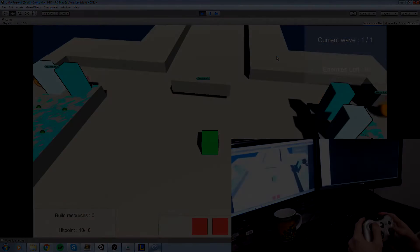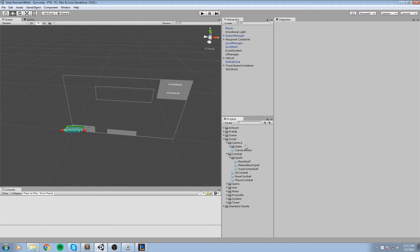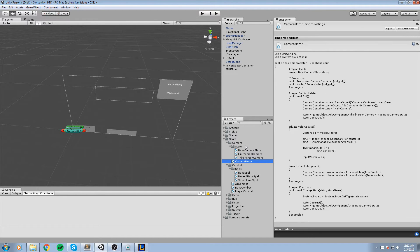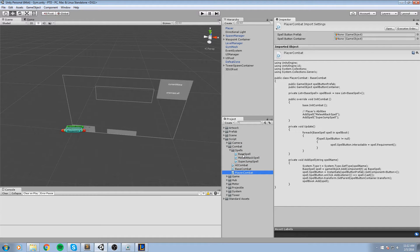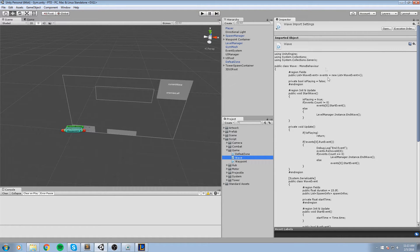Looking through our scripts - we do not need any changes in the camera folder. In fact, we only needed one change there last episode: we went inside the camera motor and changed the update so it takes in InputManager.secondaryAxis instead. As for the combat folder, we don't need any changes right now, but we'll come back later to map spell bar buttons to controller inputs.